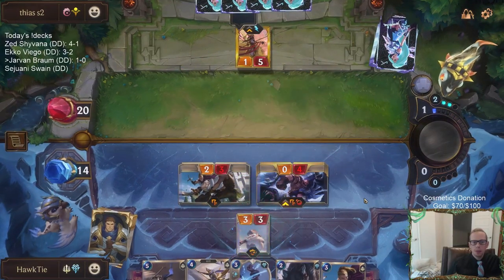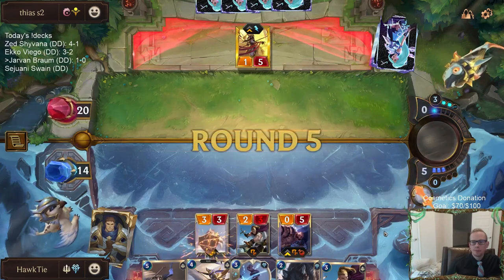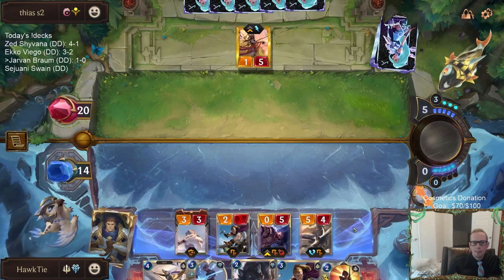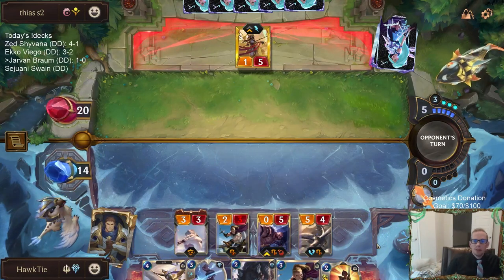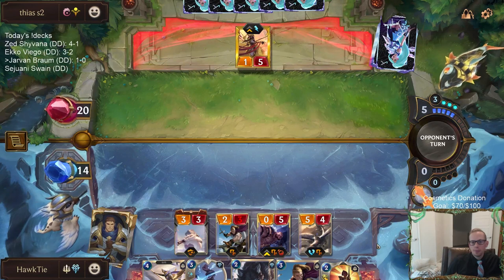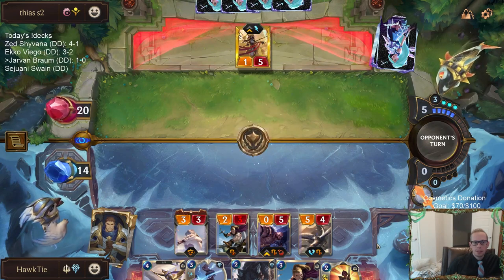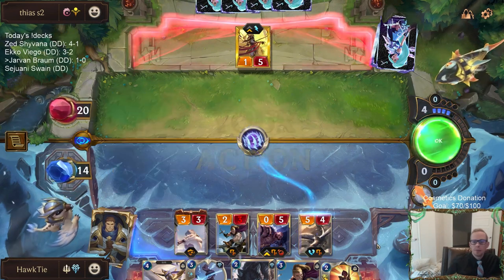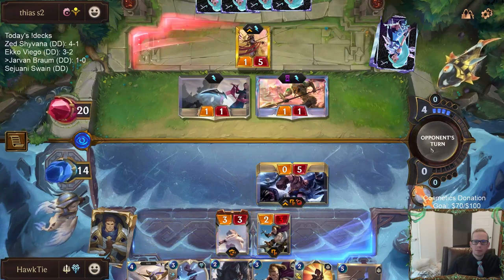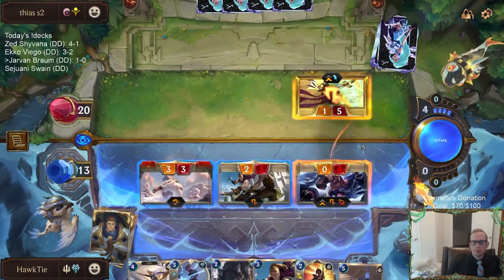We got a Mighty Poro — it's the mightiest Poro! I'm going to go with the Lancer. If it gets bounced, it's not like I'm investing multiple cards into it — not playing Take Heart or anything into it. You are safe with Braum.